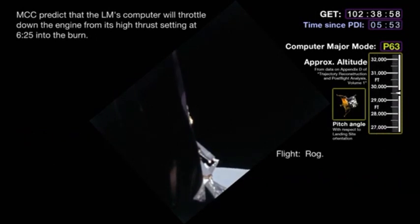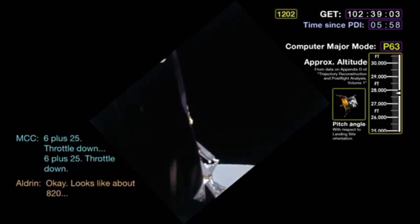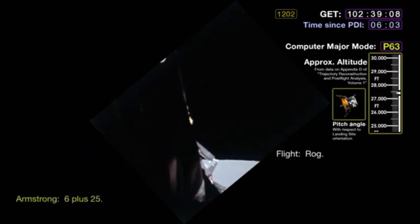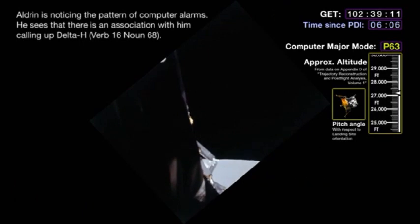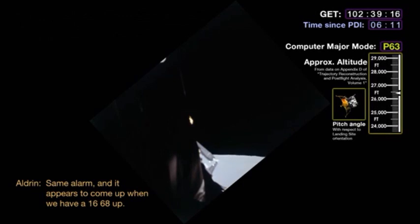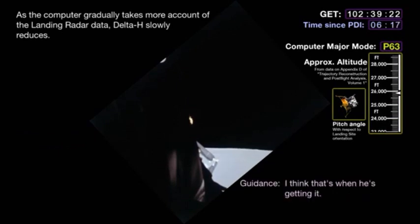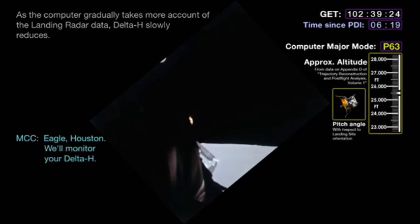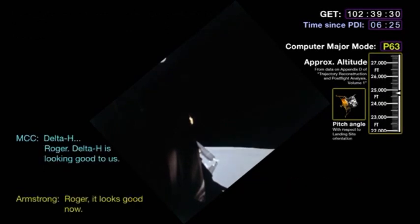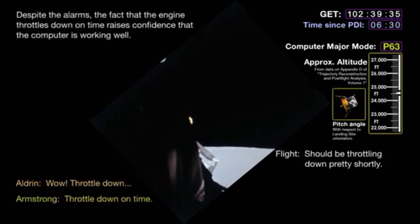He's taking in a delta H now. Roger. Did you get the throttle down, Capcom? Six plus two five, Roger. Throttle down, six plus two five, throttle down. Flight, FIDO converging on delta H. Roger. Six plus two five. Flight control, we have velocity. Roger. We're still go. Altitude 27,000 feet. Same alarm, and it appears to come up when we have a 1668 up. Roger. Copy. Okay, we'll monitor his delta H, flight. Roger, I think that's what he's getting.